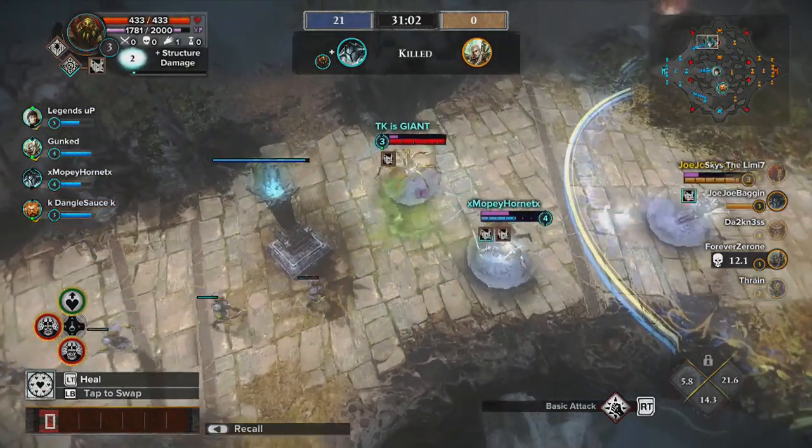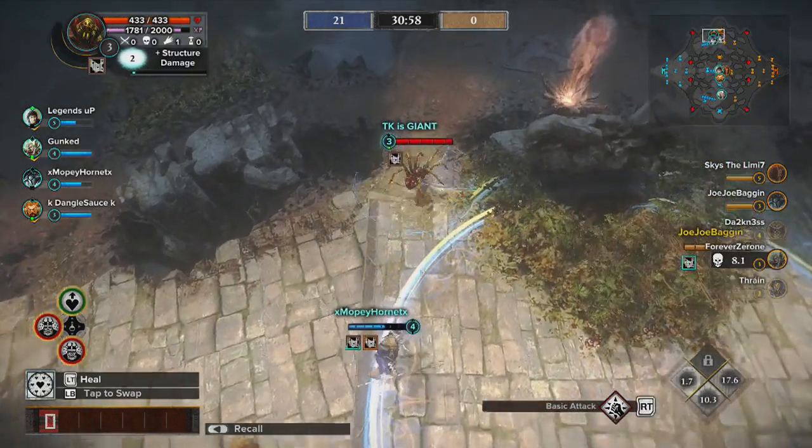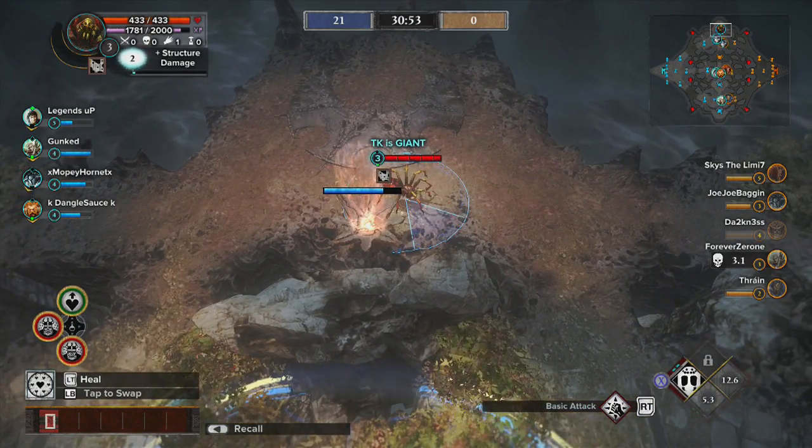You can see from that kill on Legolas how useful the Stick ability is — I was able to pull them into me and my ally, and under my tower, and we were able to get an easy kill right there.